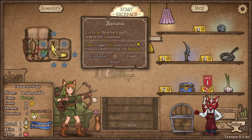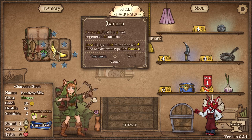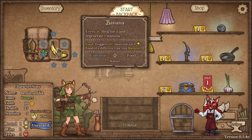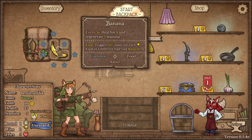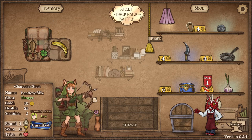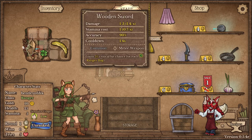What does the banana do? Every five seconds, heal for four and regenerate one stamina. Food triggers 10% faster for each food of a different type. How do you rotate something here? You can move stuff around and try to fit stuff. And then we have a shop over here that we can buy stuff. We have money down here. We have stamina.